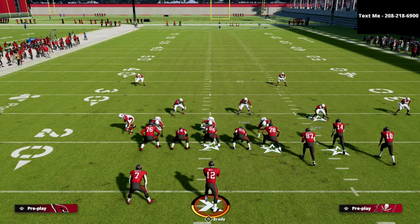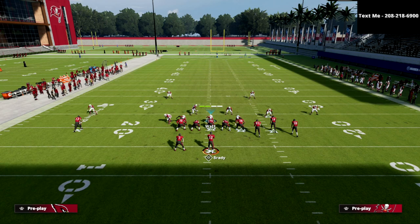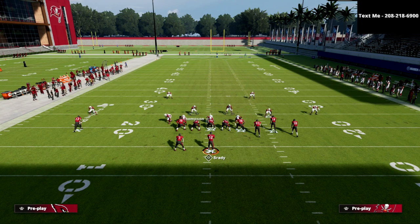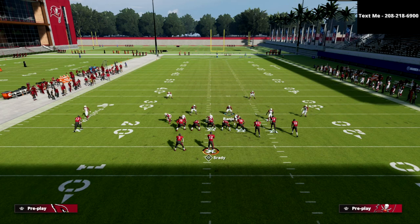When we use that strong safety inside adjustment, I want you to notice something. If I were to hot route my safety on the left side, it's going to bring up several different adjustments. Typically I can put him in a curl flat, a deep half, or a middle third. But now you see here that I can put him in outside thirds on both sides of the field. So I can put the safety on the left side in an outside third to the left, and the safety on the right side in an outside third to the right.